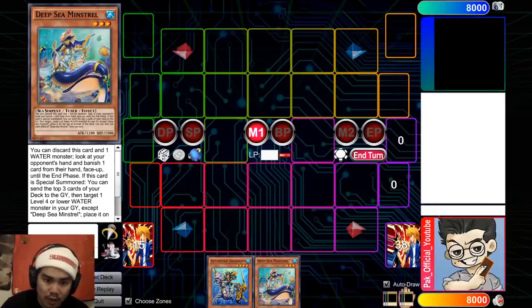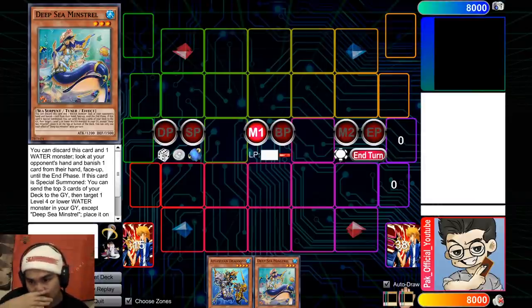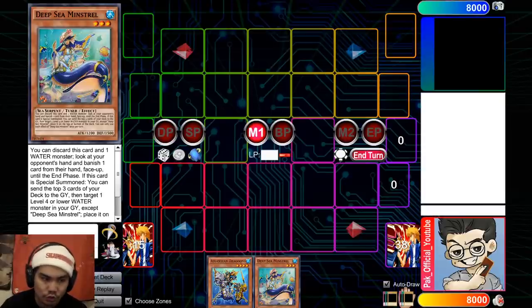Hey, what's up guys? So today I'm going to be showcasing a deck profile and combos within this deck — specifically two-card combos — to show you what Eternity Code has done to the Mermail Water deck. Before, the biggest problem with this deck was that it was losing to a lot of interruptions. It was losing to Nibiru, and sometimes a well-timed Ash on D.Va really hurts. So essentially, with the introduction of Eternity Code, we get a new card introduced into this archetype, which is DFC Minstrel.